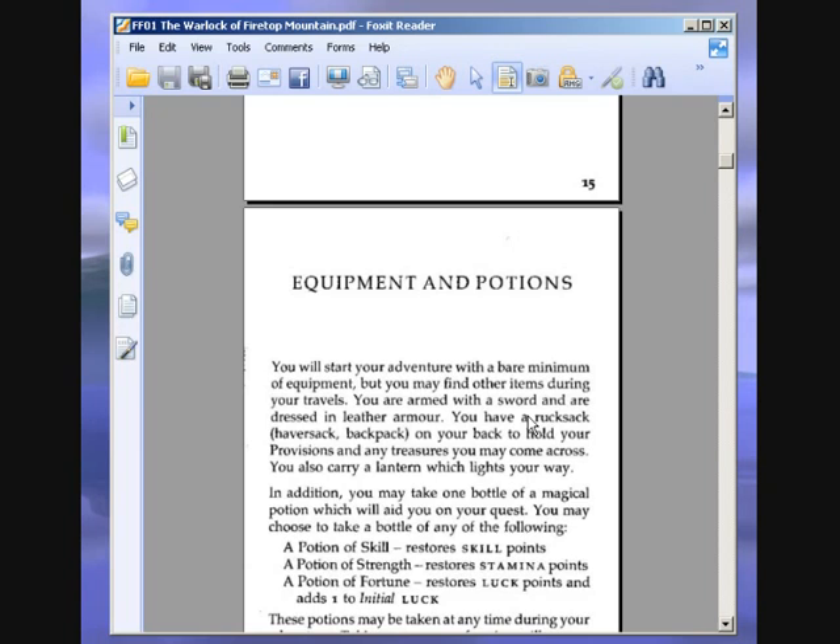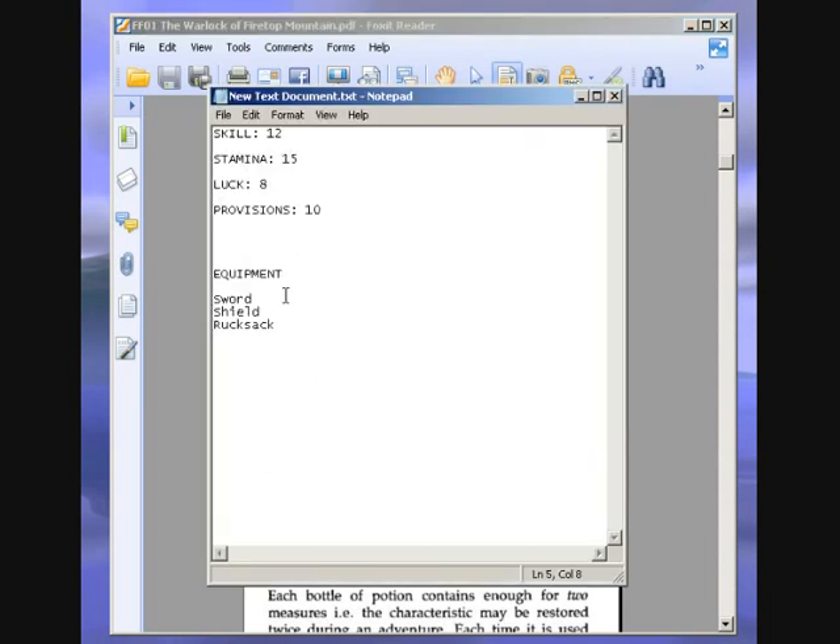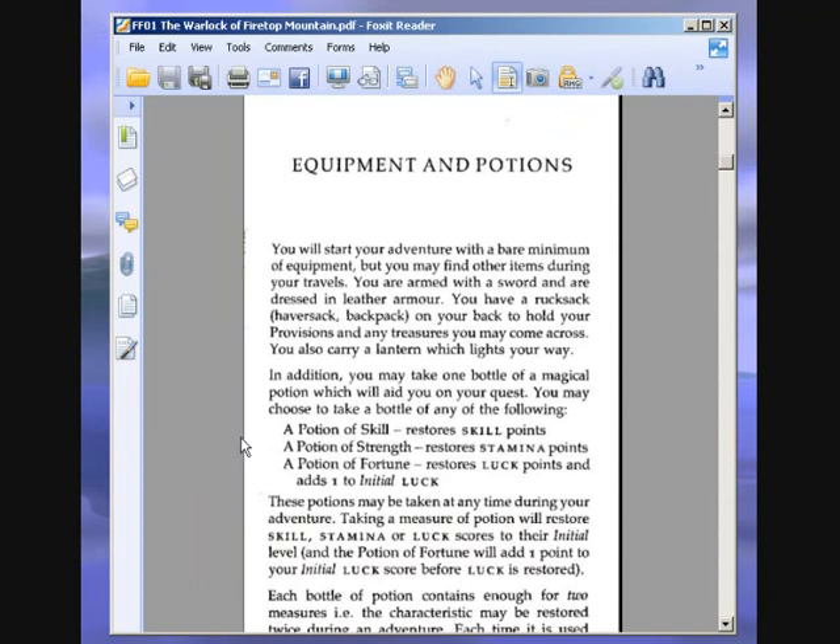Equipment and potions: you will start your adventure with a bare minimum of equipment. You are armed with a sword and dressed in leather armor — not a shield as I initially said. You have a rucksack and haversack on your back to hold provisions and any treasures. You also carry a lantern which lights your way.